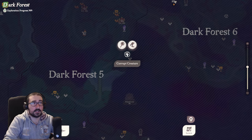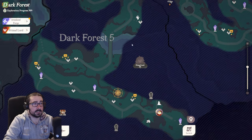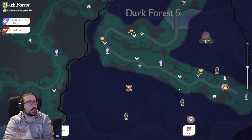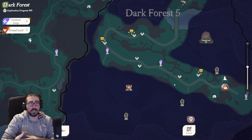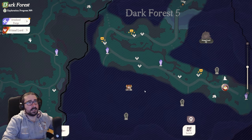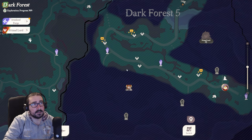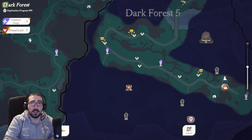Press M to open the map and look around for the hand icons. You can set auto-path and your character will automatically run there from the nearest checkpoint. Most of the time you forget about them because you don't know what they are, but it's important to do them as soon as possible to get your reward and gain an edge on gear and your character roster.